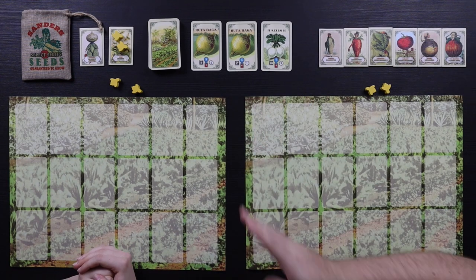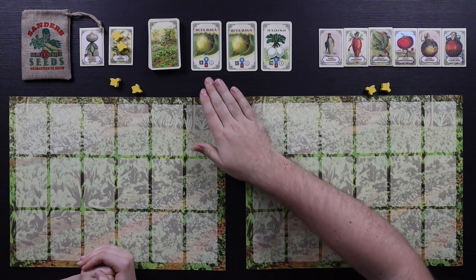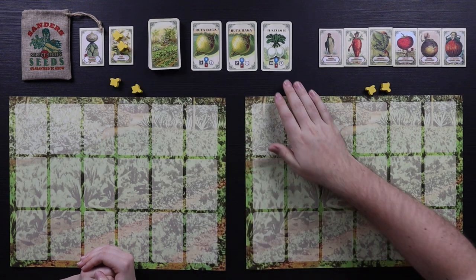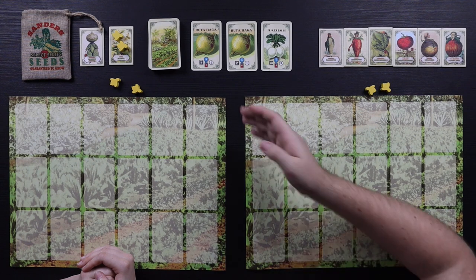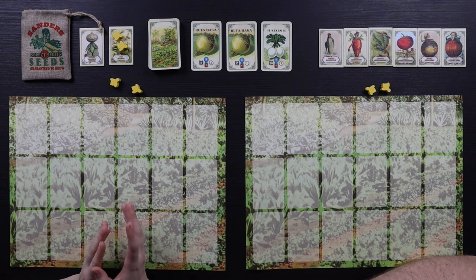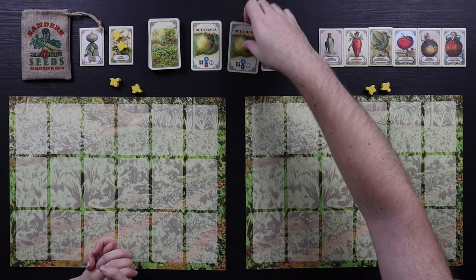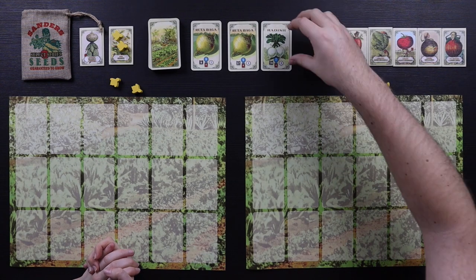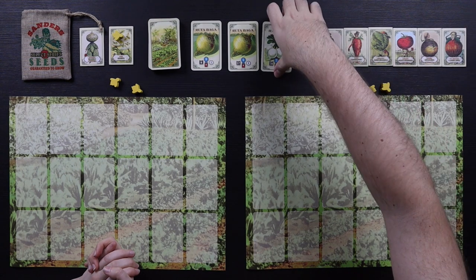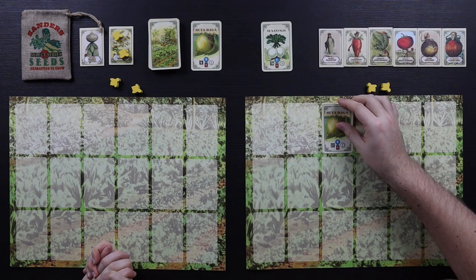You're going to choose 15 cards throughout the game. I'm going to choose one of these cards — the first position costs a bee, the second is free, and the third gives you a bee. If you don't have any bees, you cannot take the costly one. If there are no bees in the hive, you can't take the free-bee option either. I see two Ruta Bagus here, but there are six of them in the game, so we don't have perfect information. I think I'm going to go with the radish and get a bee for it.